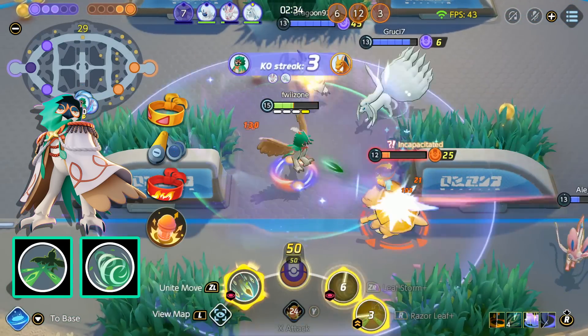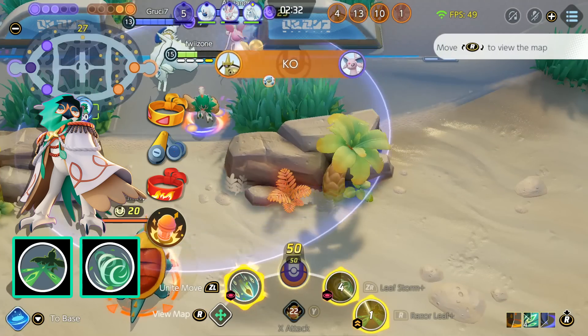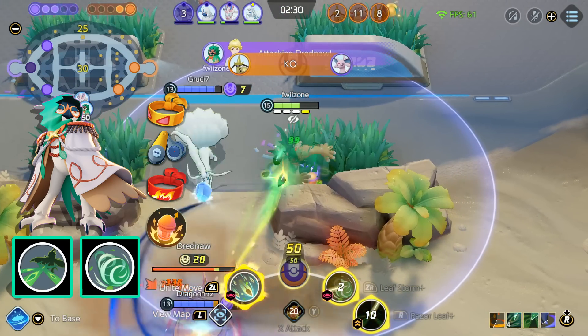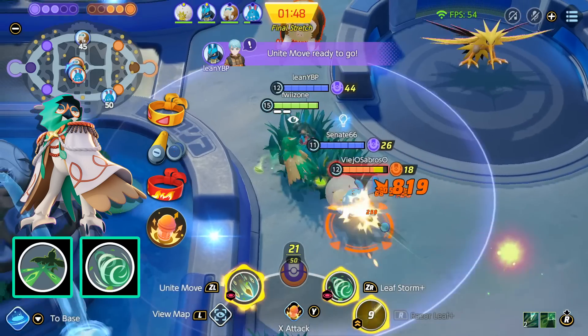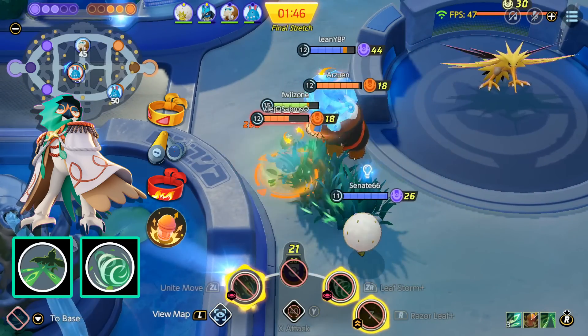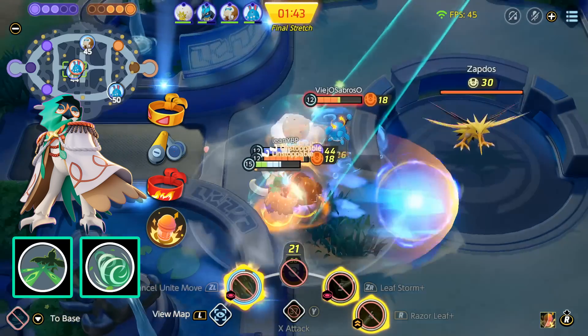The item build is Muscle Band and Scope Lens. These two items will greatly enhance your basic attack damage, which is perfect for this build. Then I like to use the Focus Band for some survivability. The Focus Band will keep you alive in the early game when you are still weak and trying to farm up.